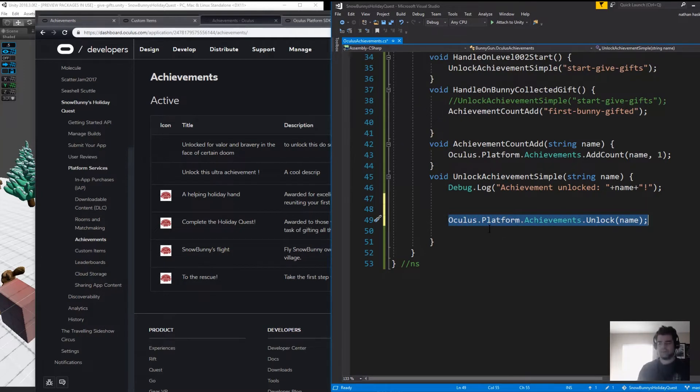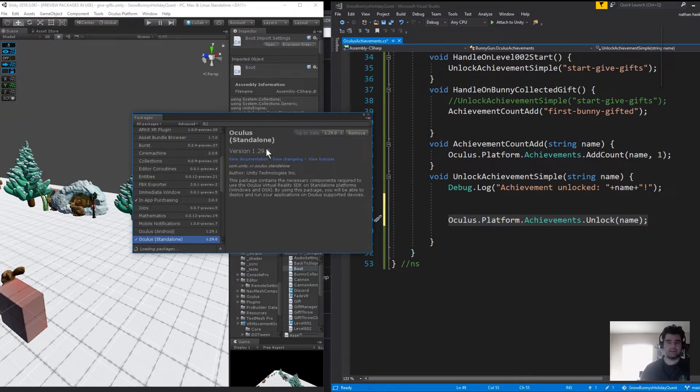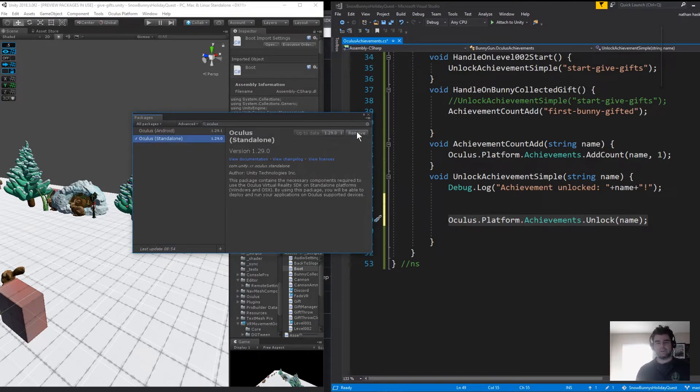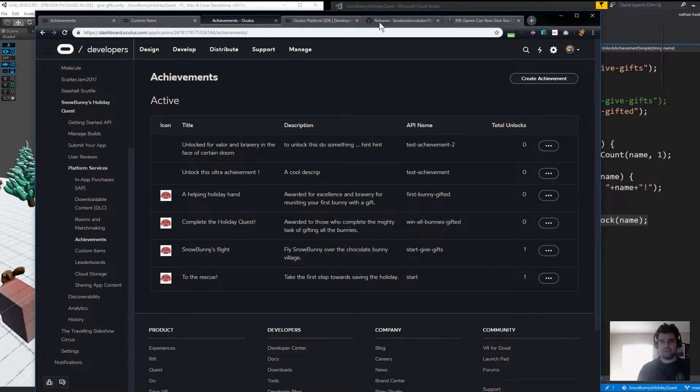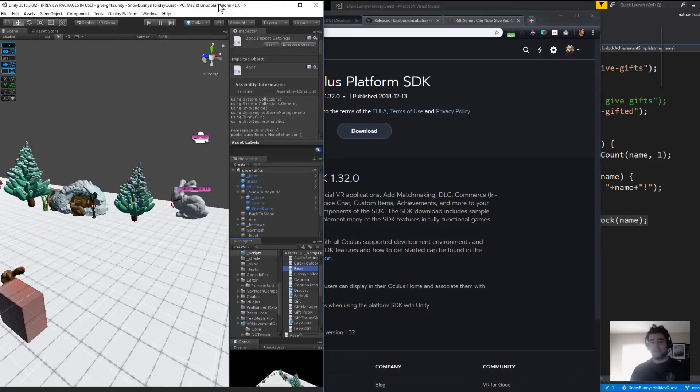This assumes you have the Oculus SDK installed correctly and the platform SDK installed correctly. If you're using Unity 2018.2 or higher, you can go to the package manager and install Oculus Standalone by searching for Oculus and then clicking install. That'll install the base functionality. But then the second step is you're going to need the platform SDK, which is found on Oculus' website. Click download and install.